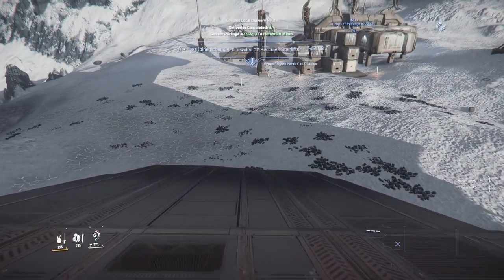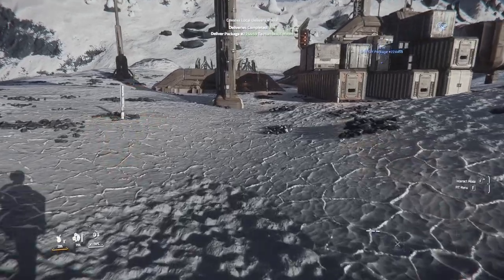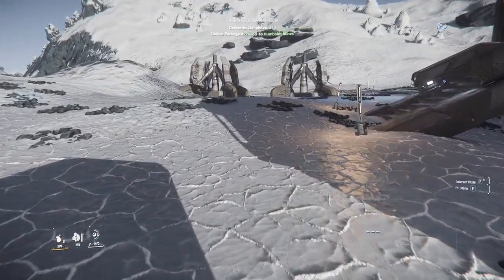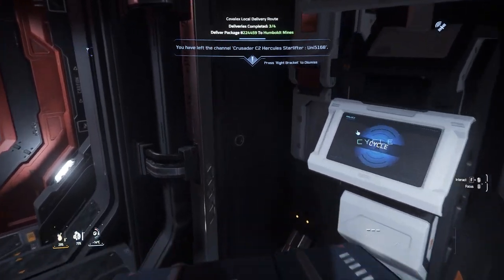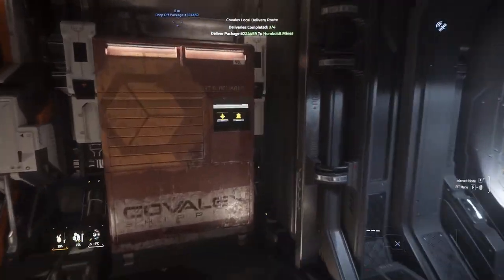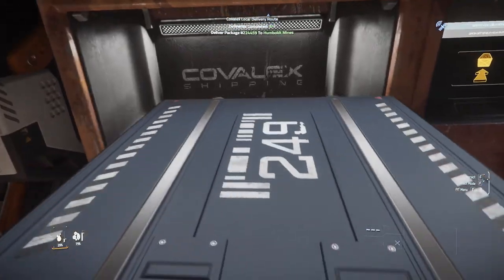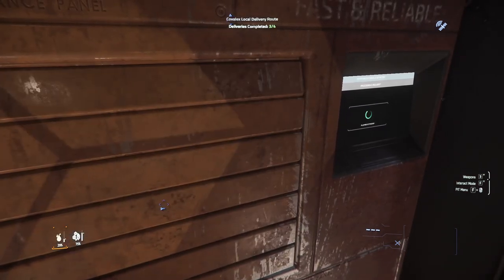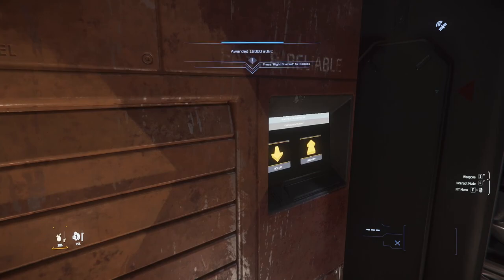I can't believe it — in 3.22, in our corp, I was able to do all the package delivery missions, again with the exception of the quantum unstable ones and the 45k goodness run. For those interested in how long this has taken — it's in excess of three hours solid. Keep in mind you can't log out and log back in because you will lose everything. If you're interested in me posting the entire three-hours-plus video unedited, let me know in the comments and I'll do it — I'll add music and all the other stuff.